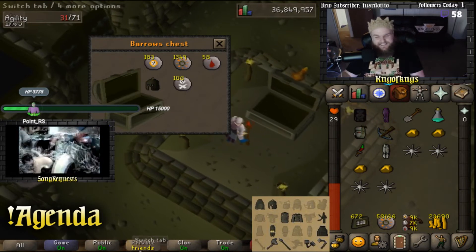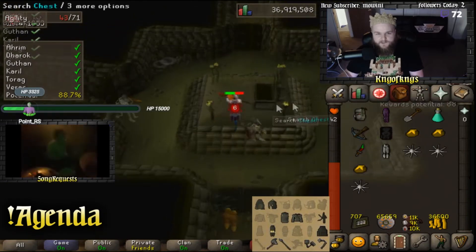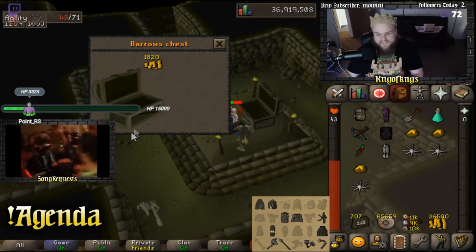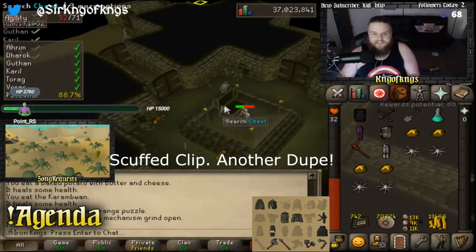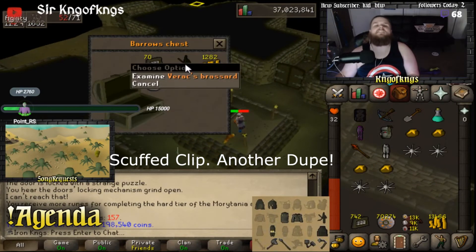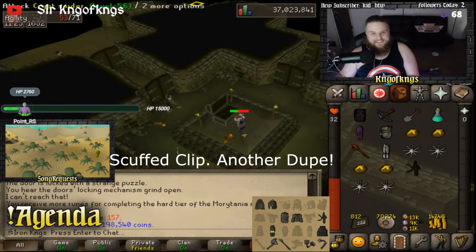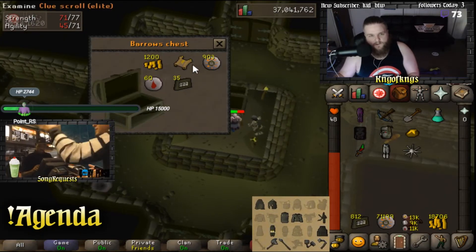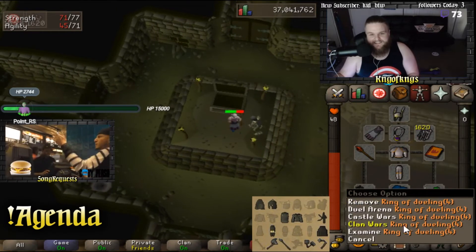Last chest of the day, unless of course we get a piece. And wow. Holy shit. What a chest! I don't even remember the chest number at this point. An elite clue — yay, I'll take it. Let's try this elite clue, I'm excited.